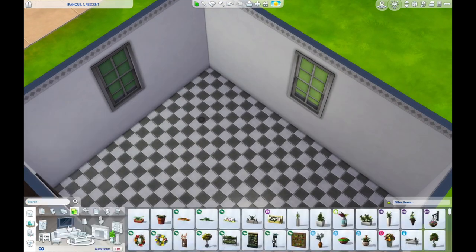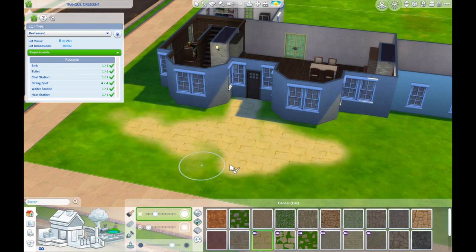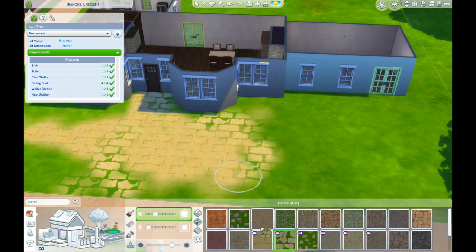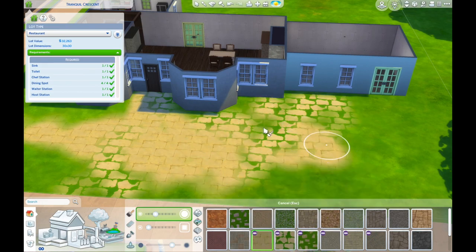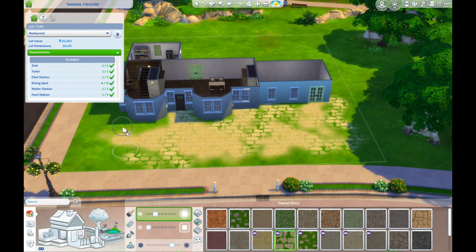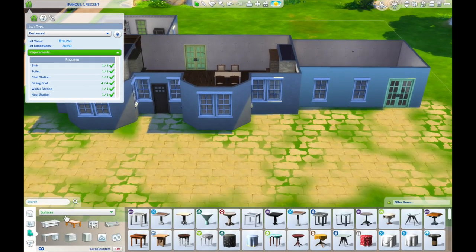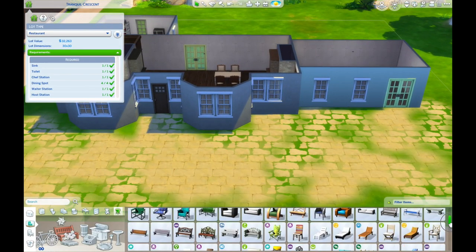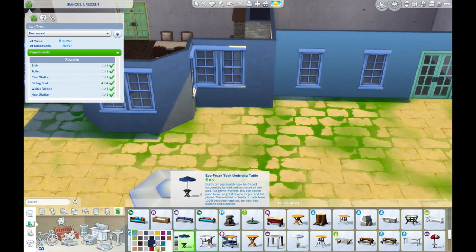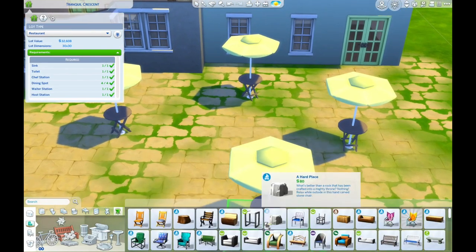On the outside, in real life there's a car park, but there aren't really any cars in The Sims 4. Even if you use debug cars, there's no drop curb where cars would actually drive in, so it just doesn't work. I decided to make it more like a patio area that you just walk up to, even though there's also a car park around the back in real life.